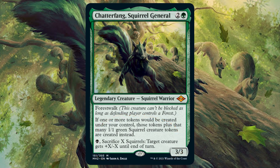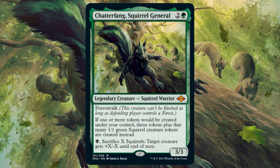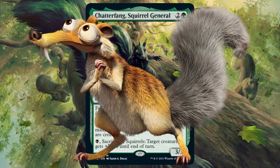Chatterfang's activated ability lets you pay one black and sacrifice X squirrels to give target creature +X/-X until end of turn. With Magic slowly increasing its support for Squirrel Tribal, this would be a very fun commander. Let's just hope for an Ice Age Secret Lair so we can get that Scrat legendary creature card.